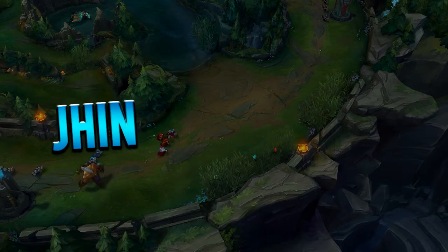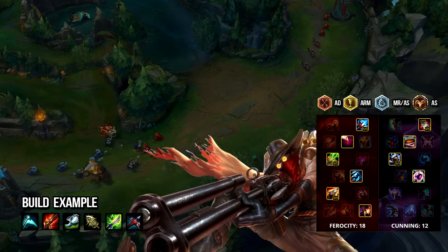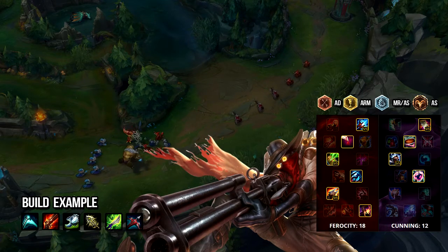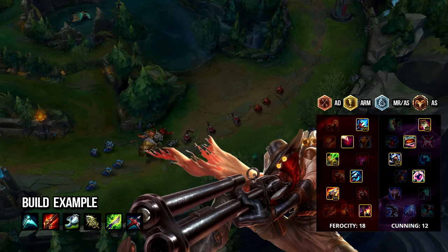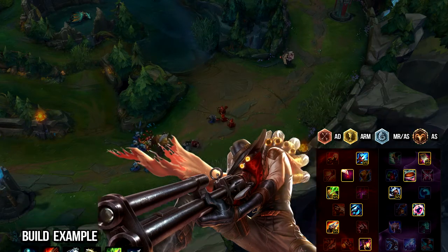Jhin is the last one, kind of falling out of favour a bit with more auto-attack-reliant champions coming in. Jhin is not really a tank killer — he does okay but he's not great. These more aggressive supports also abuse his low mobility more in lane, and it's just a bit more difficult to get stuff done now. He is still decent and his ultimate is still strong, but it's just not as effective as it was last patch.